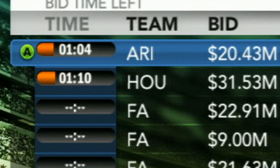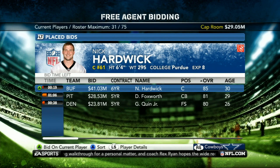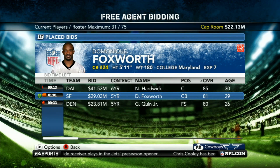This is meant to be fast and frantic. My strategy is to check out each position, make bids on the big name guys that I want, then toggle back to the place bid screen where I can battle for the players that I need. This helps so you're not looking through dozens of players you don't have any interest in.